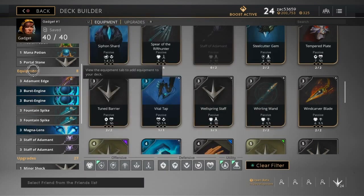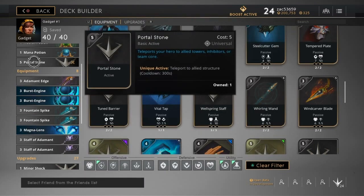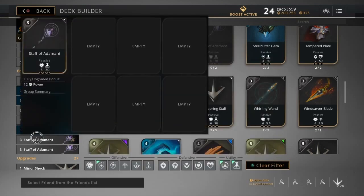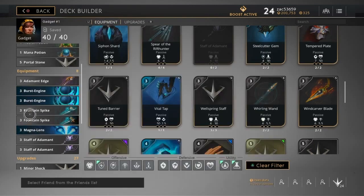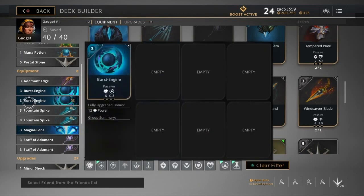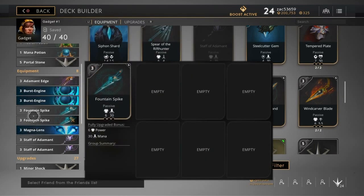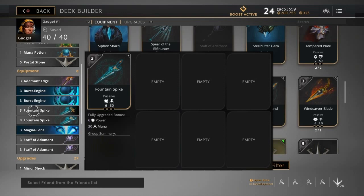For your fifth item, if you've got portal stone already then this is your last slot. Pick up either a second fountain spike or a second staff of adamant — whichever you feel you need more. If you need more damage, go staff of adamant. If you need more mana to stay in fights longer, go fountain spike.